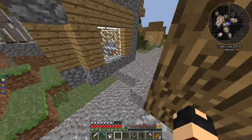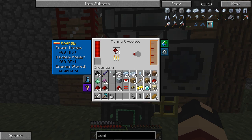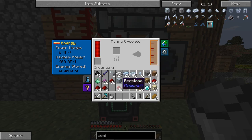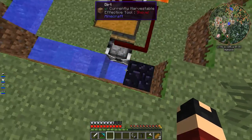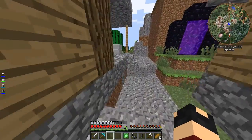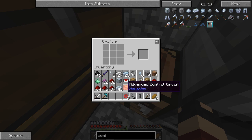We also need to get ourselves an enriched alloy, which needs more destabilized redstone — another bucket's worth. Then we can come back in here — our enriched alloys should be done. Throw those in there with the basic control circuit and we get our advanced control circuit. And our signalum is ready as well — almost forgot that. Then we need a reinforced machine frame, which needs a signalum gear and some hardened glass from an induction smelter. The machine frame that's hardened is a normal machine frame, which is invar and electrum.